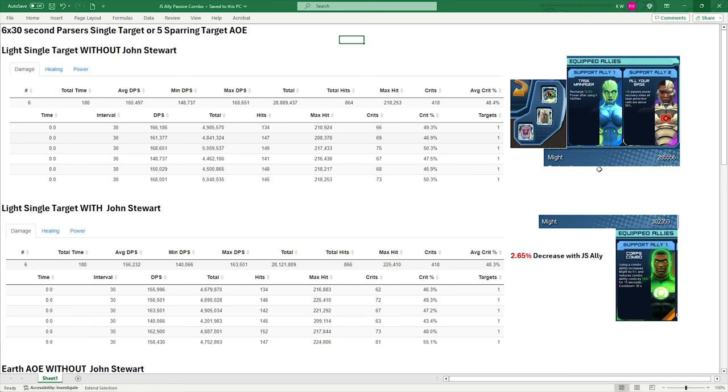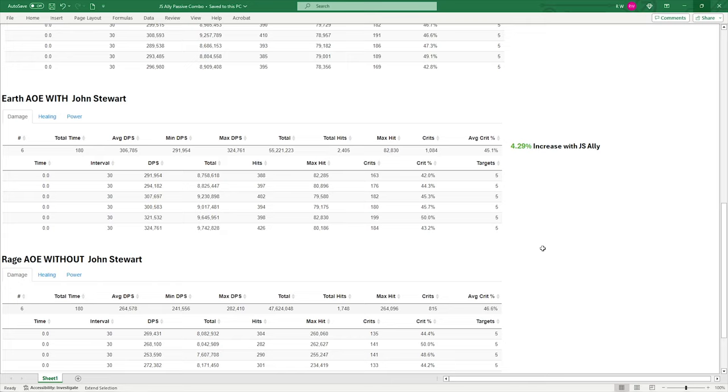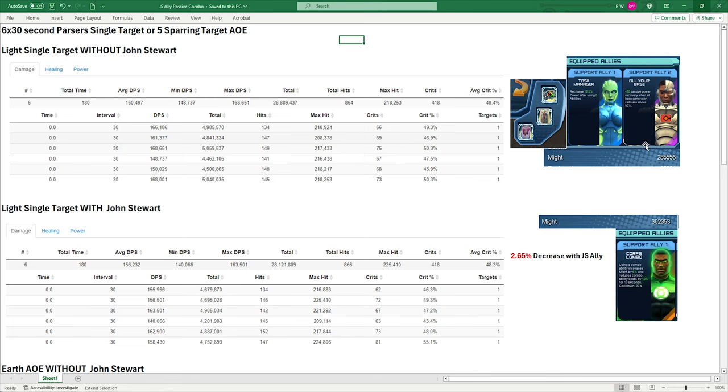Especially compared to something like Ivy for power-set specific buffs. One of two things has to change: either the duration increases drastically — from 10 seconds to around 25–30 seconds — or the might buff increases from 6% to around 15–20% for that 10 seconds. Then you'd see closer to a 10% increase in damage, which is more realistic for a power-set ally. Let's take a look at the second passive.